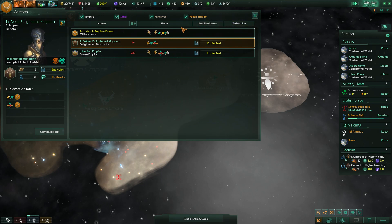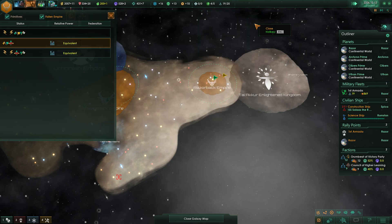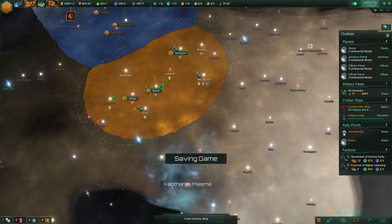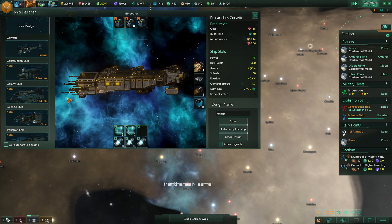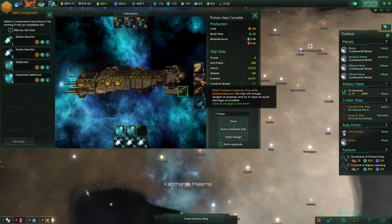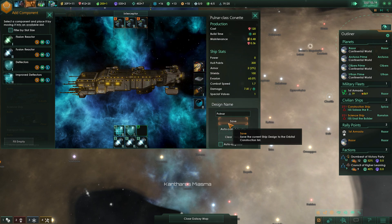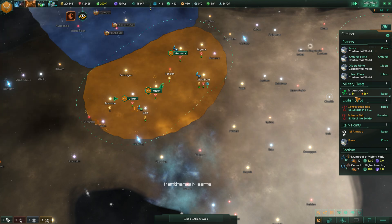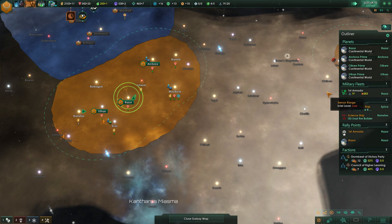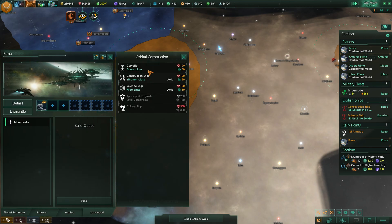Uthonians are still the only rival there. Still have that truce in the bank. We've got some extra capacity — now let's upgrade our ships. Corvettes need better deflectors, so that's going to show us a negative 5. We'll configure it like this — perfect. Ships have been upgraded.